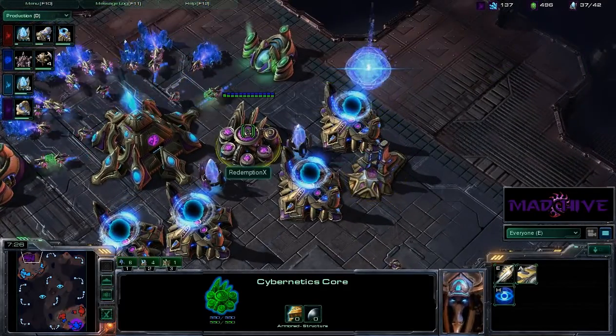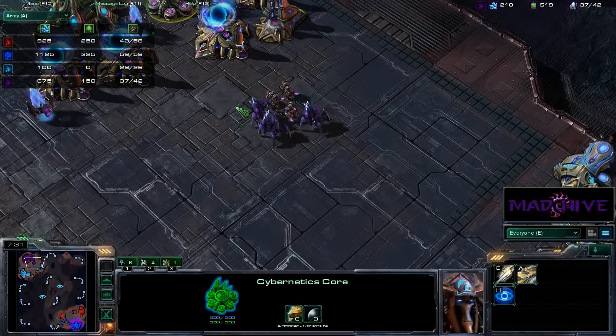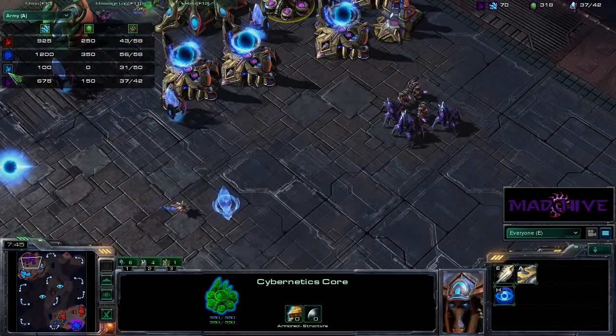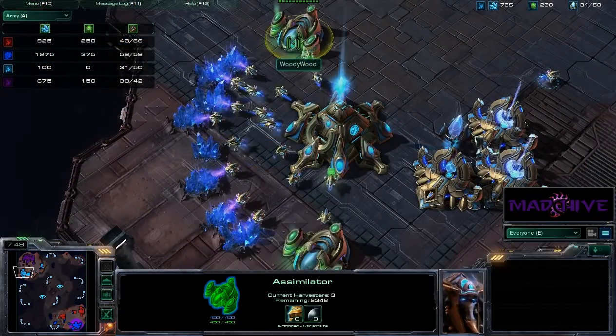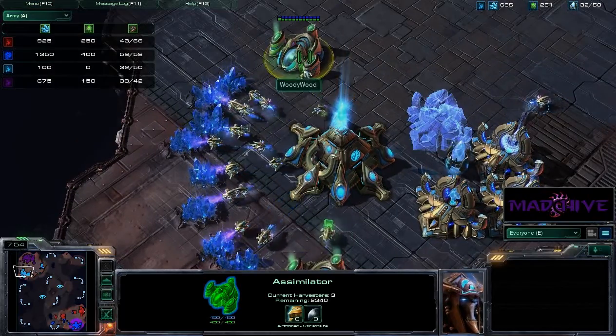Pretty small army — if we look at the army sizes, Mike and Spartan have about 99 to 68, so they are way behind. And still no gas for Woody Wood. Well, now we're getting some gas up, but he is way behind right now. And now he's going into a five gate.